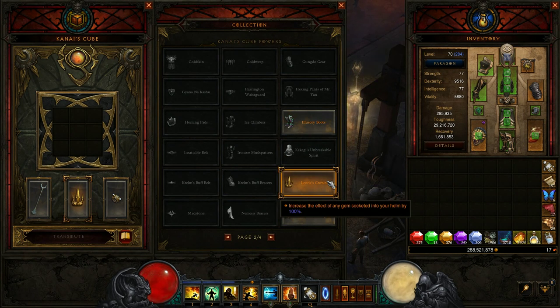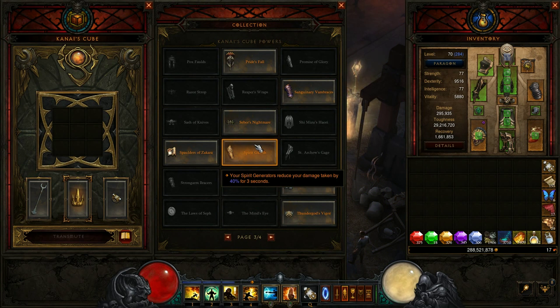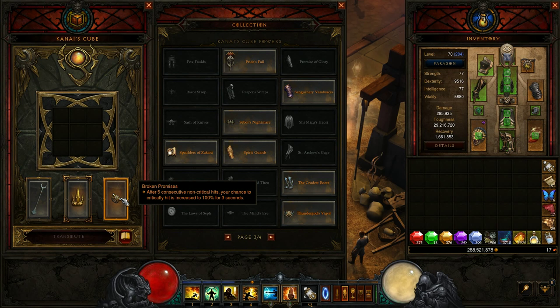Next up in the Cube we're using Leorix's Crown, which is really good early on and during speed farming. Once you hit greater rift level 50 or above, you'll want to swap to the Spirit Guards bracers passive, which causes your spirit generators to reduce all damage taken by 40% for three seconds. If you're dying a lot, use Spirit Guards. If you need the extra cooldown reduction, use Leorix's Crown.